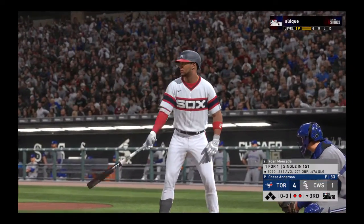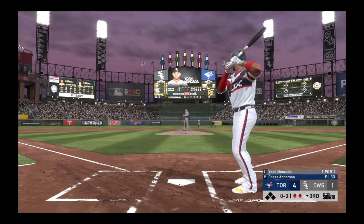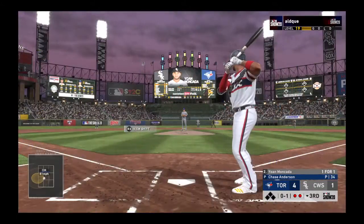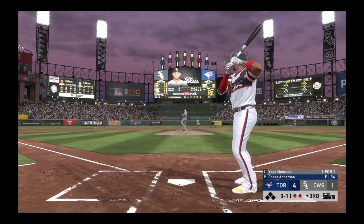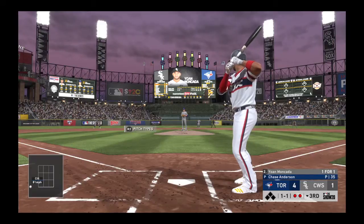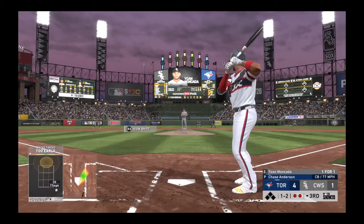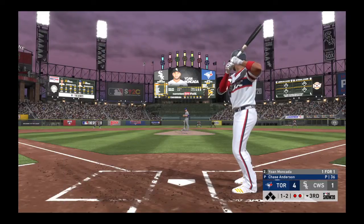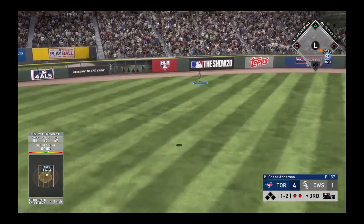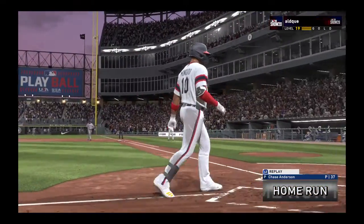Bases empty with two gone, bringing up former top prospect Yohan Moncada. First pitch delivered — 0-1, then 1-1. He couldn't pull the swing back as he clearly broke the plane — ruled a strike. On a two-strike count with two away, he swings and sends a ball high into left field — and that one is gone, a home run!